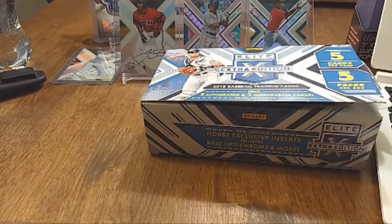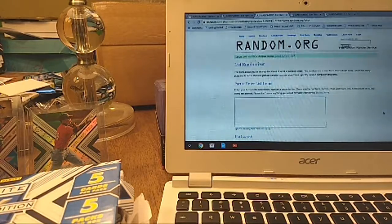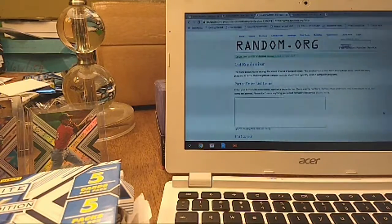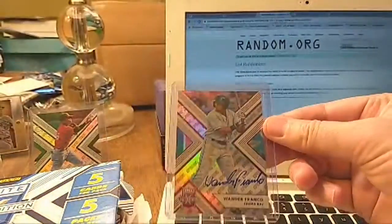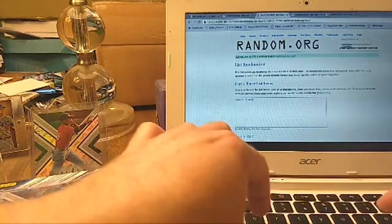Just gonna do a randomizer of the hits and autos — put the base on the side, jerseys on the other. That Wander Franco was beautiful! Let's separate all the base and all the autos. There's the jerseys. Let's make sure we got eight autographs: one, two, three, four, five, six, seven, eight — we got Wander Franco over here.